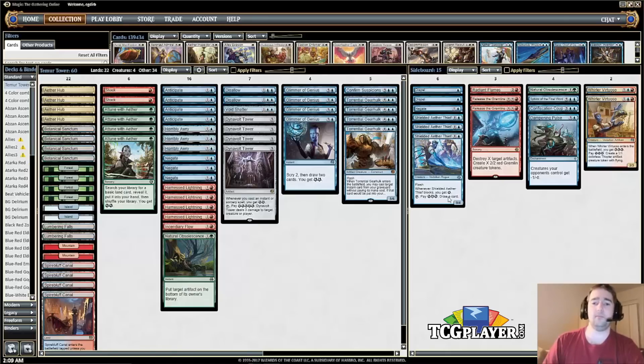Shielded Aether Thief — many lists play it in the main, but I've opted for the board. Because opponents board out removal, you bring these in in most matchups. Being able to block three-power creatures and draw cards with them is great, and with flash your opponent will attack right into them not knowing what's coming. Additional counterspells in the board: a couple of Dispels come in for the mirror match, and Negate comes in against Mardu and other matchups.